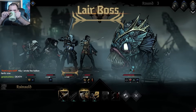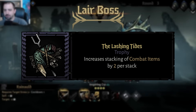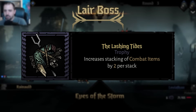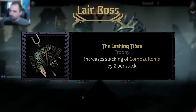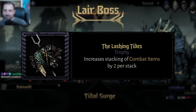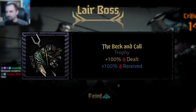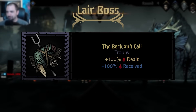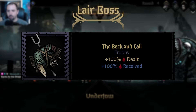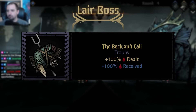When you beat Leviathan you get normal boss loot plus two interesting trophies. The first is Lashing Tides, which lets you stack two more combat items on a hero beyond the normal limit. This is universally good, especially if you have stagecoach gear that produces items, since some combat items are strong and balanced around limited uses. The other trophy is Beck and Call, which doubles bleed damage dealt and received. For a bleed-heavy character like Hellion, a mastered bleed-out crit can deal an extra 60 damage just from the bleed alone — very destructive.